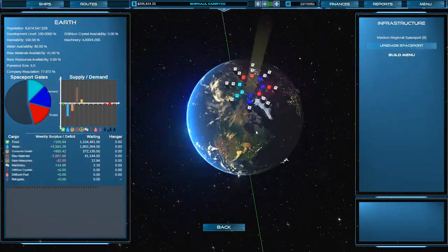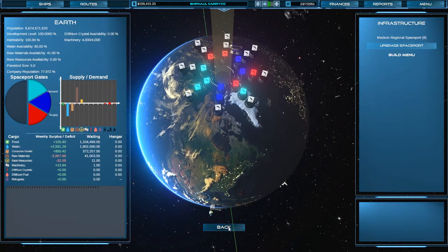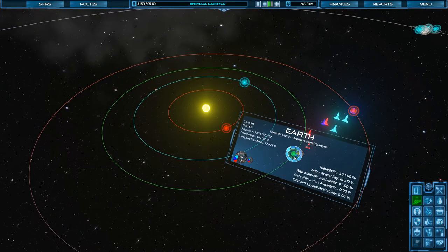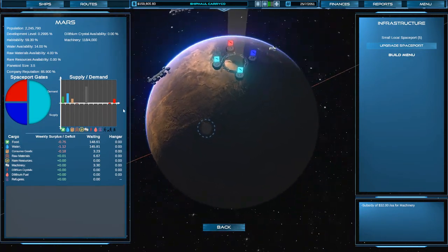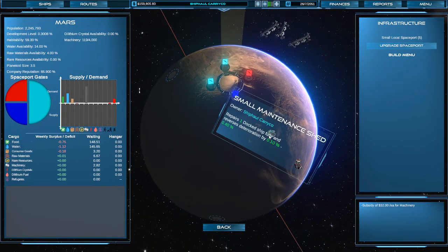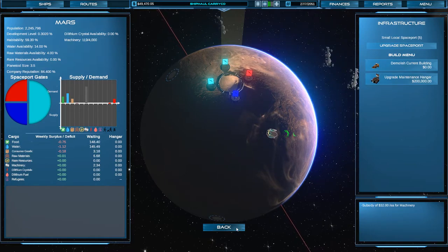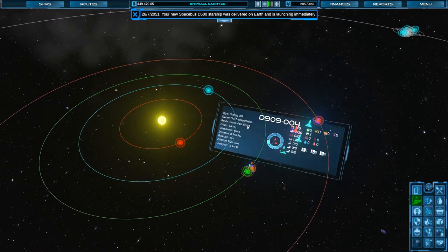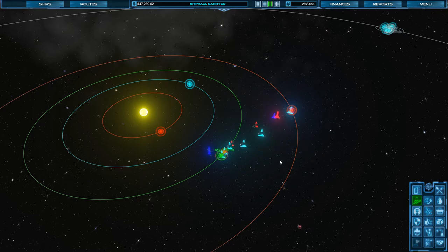I'm going to put an additional gate in on Earth — we've got plenty of cash. The other thing I want to do over here on Mars: we have a maintenance shed, and I'm going to go ahead and upgrade that. We've got the money. That will help us if we have any breakdowns, now that we've got multiple ships going back and forth.